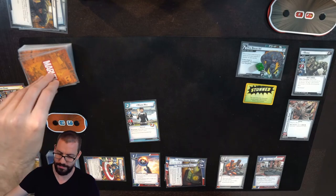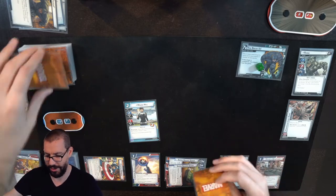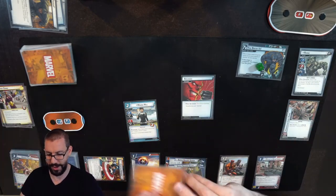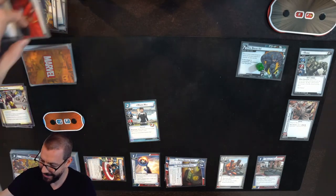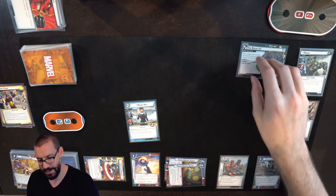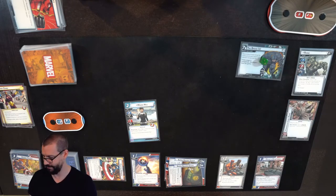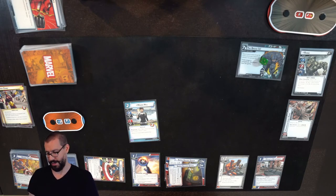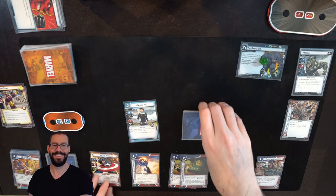Scheme advances one, Rhino is stunned, and I draw one encounter card which is Advance — so Rhino is going to scheme for one. And there's the second copy of Advance, which turns into two on the Break-In. I forgot to draw my cards, but they weren't super important. I forgot to refresh my characters too, just getting excited.